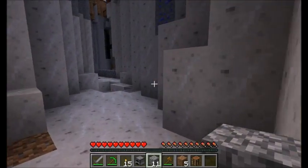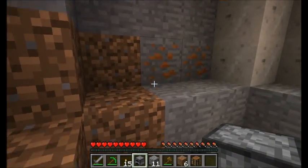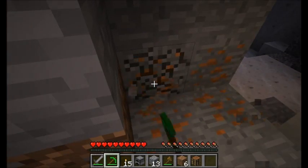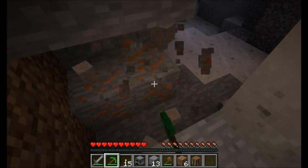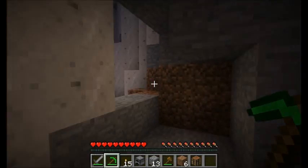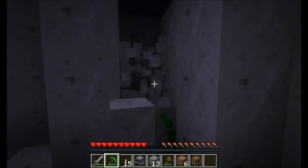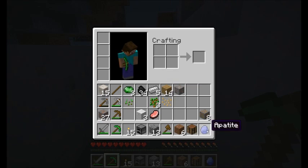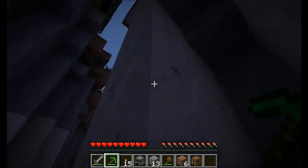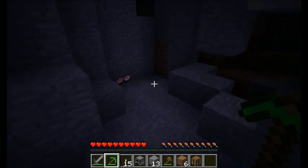We can head out of this little section here. There's some more stuff going on. Let's get this copper real quick — you can see how quickly it mines, which is nice. And it looks like it might be getting dark out, so I'm probably going to need to get into some shelter. Did I just find some Apatite? I did.